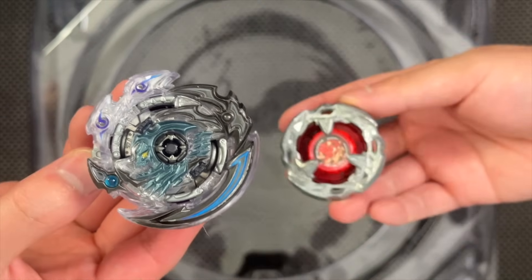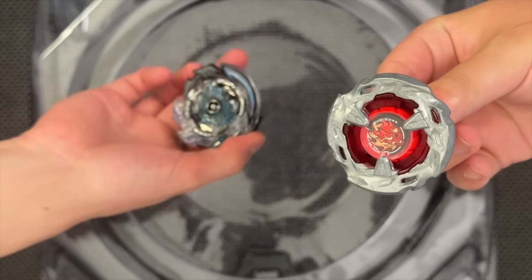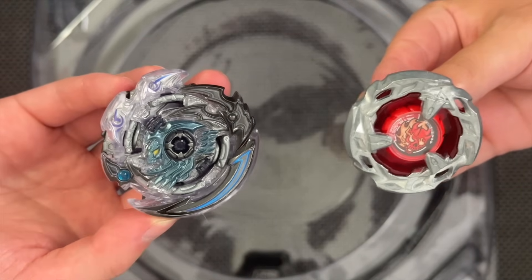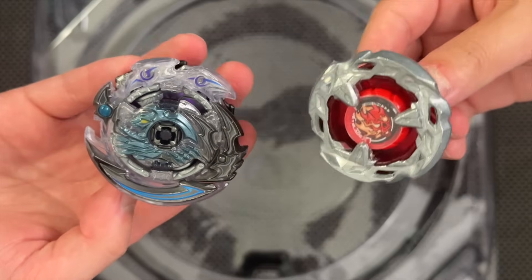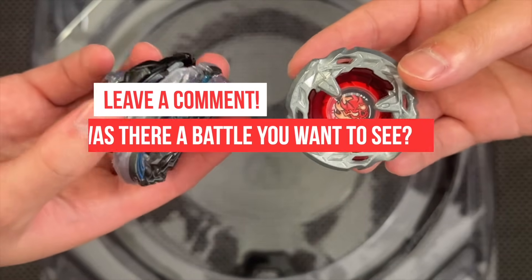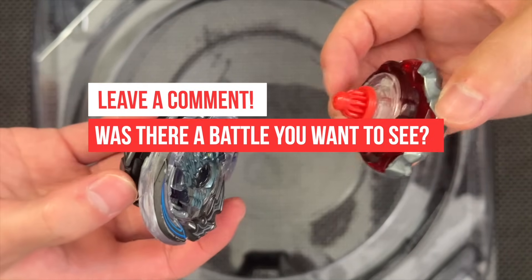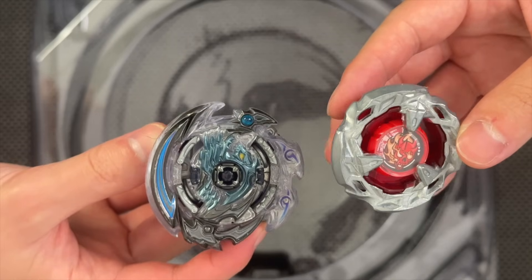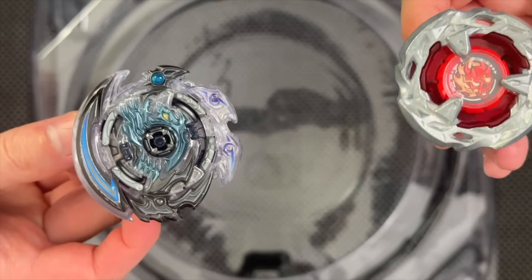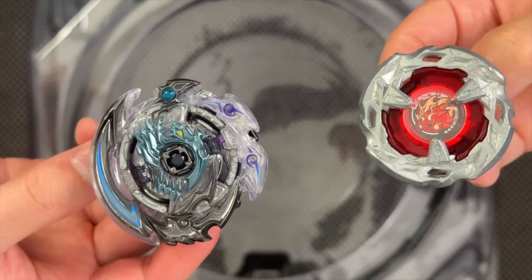That was actually a really good battle. I'm glad we did it — especially with the Hollow Death Scyther. It's really plastic on the bottom so it's not going to hurt the stadium as much. Still not a recommended battle for this stadium, but we'll take our risks. Definitely a little more even compared to our previous one with Guilty Longinus — which just goes to show that Guilty Longinus is pretty much top dog. Mode changes actually do make a huge difference, especially when battling in a non-compatible stadium like the Extreme Stadium. Let us know in the comments which user of the Scythe is better — Hell Scythe or Death Scyther? Make sure you like the video, subscribe, and as always, Geeks out!